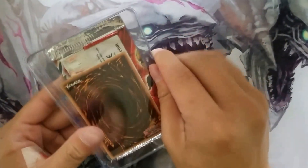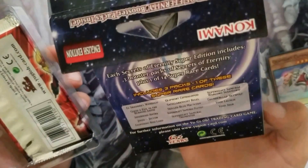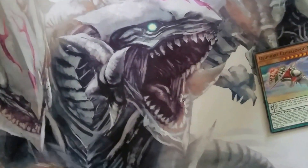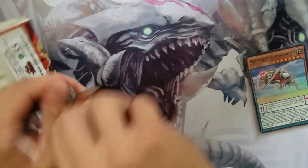Okay, so our promo card is Cephalopod. Wait, don't we get two? No, we only get one. Alright, onto Secrets of Eternity — first pack.